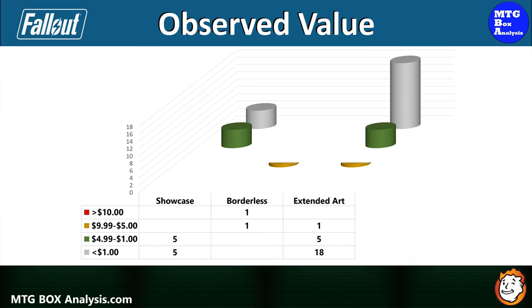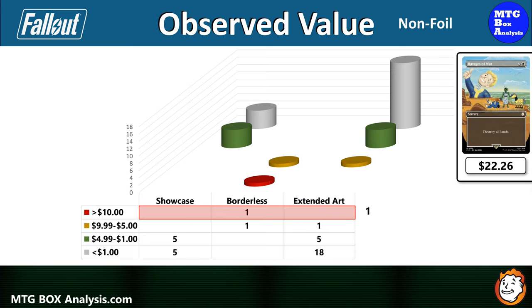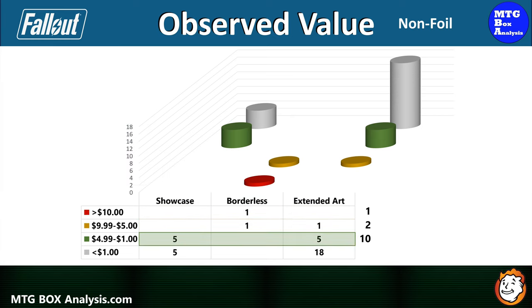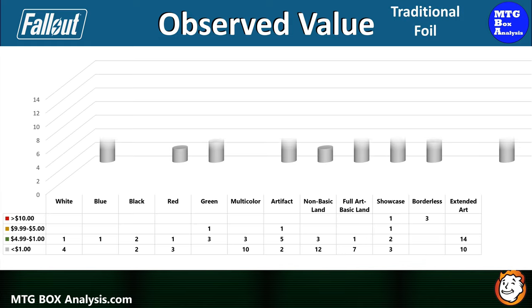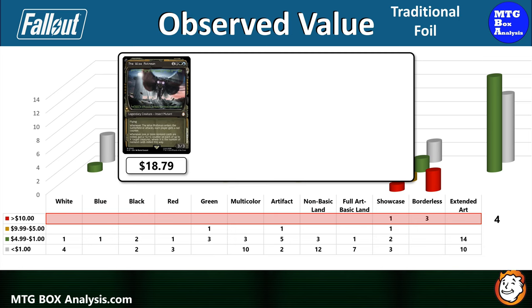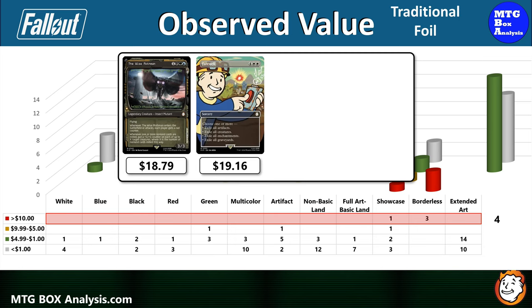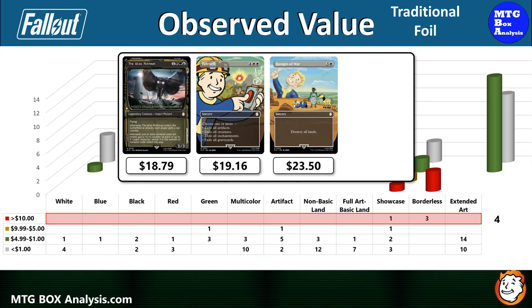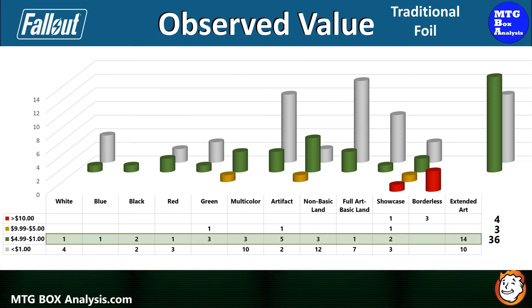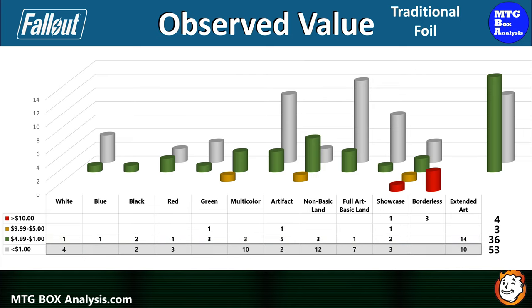Recapping the observed value in today's box, starting with non-foils: we saw 1 card valued over $10 — the Borderless Ravages of War at $22.26. We also picked up 2 cards in the $5 to $10 range and 10 cards in the $1 to $5 range. The other 23 non-foils are currently valued under $1. In the traditional foil space, we saw 4 cards valued over $10: the Showcase Wise Mothman at $18.79, Borderless Farewell at $19.16, Borderless Ravages of War at $23.50, and Borderless Nuka-Cola Vending Machine at $36.37. We also picked up 3 cards in the $5 to $10 range and 36 foils between $1 and $5. The remaining 53 traditional foils are valued under $1.